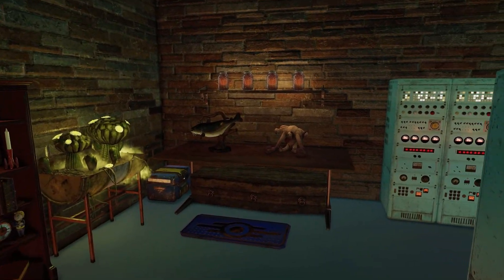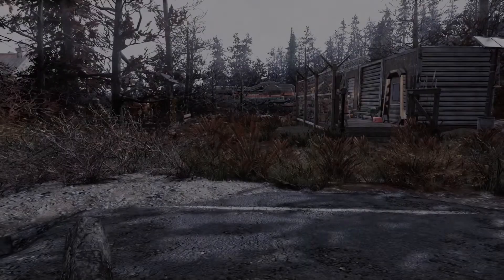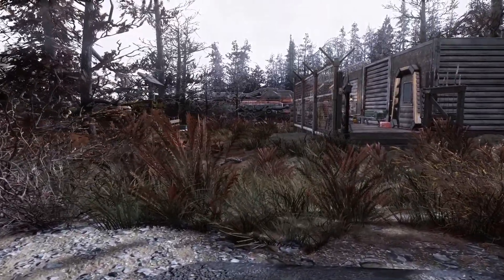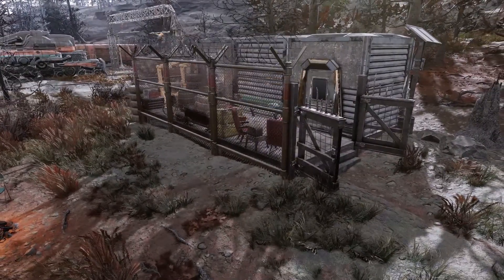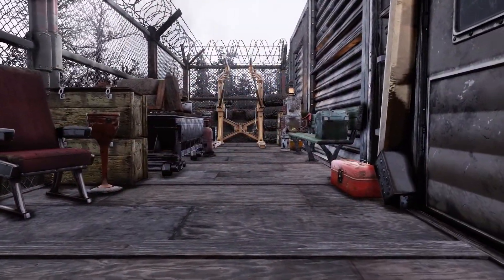Now that I've shown you the Enclave camp, let's check out the more world friendly camp. This camp is right behind the RNG station, as you can see from the train yard right behind it. In my opinion, this is one of the best camp locations in Fallout 76 — it's right next to the train station, not in a common build area, and it's fairly flat.